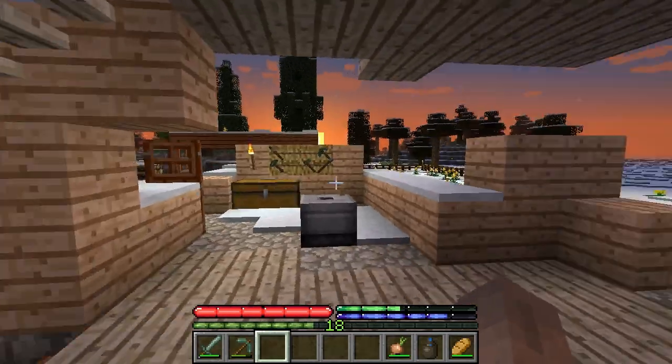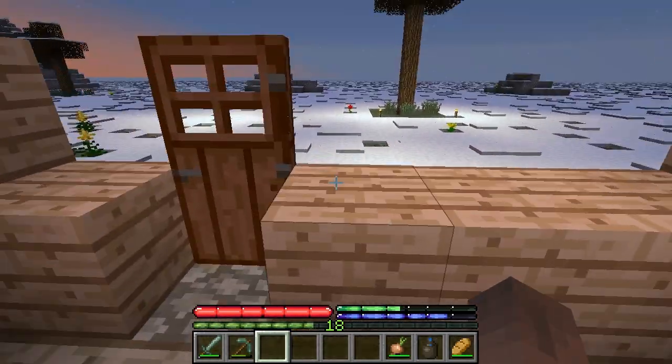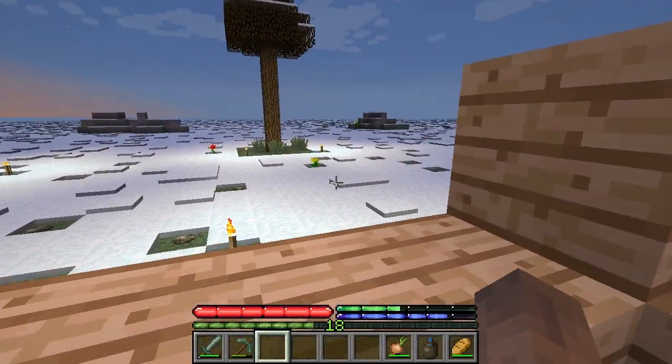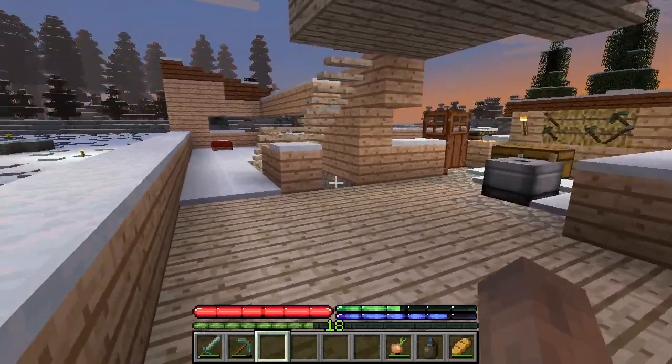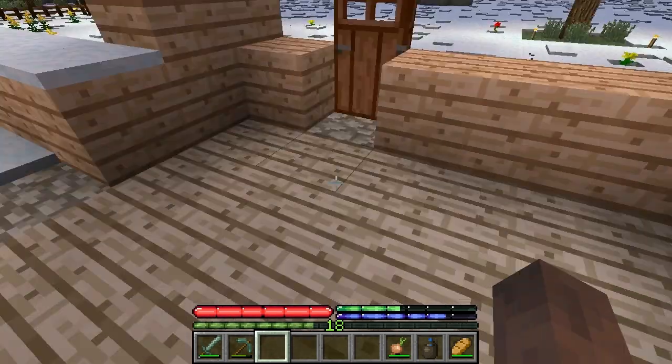The sun is coming up. I'm working on a kitchen here — this is going to be my back door from the kitchen. I'm going to have a farm out there as soon as the snow melts and everything warms up. Plant some crops. We've got to get a kitchen going.